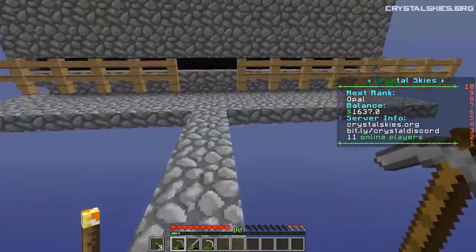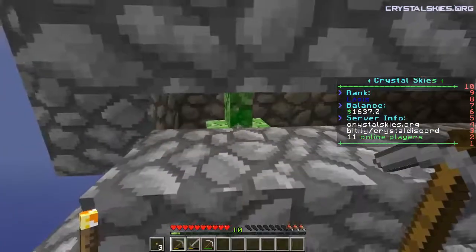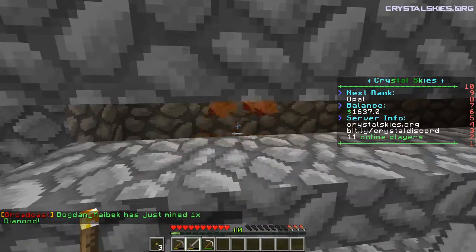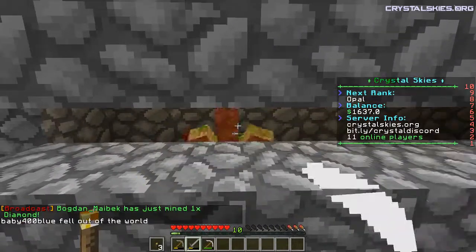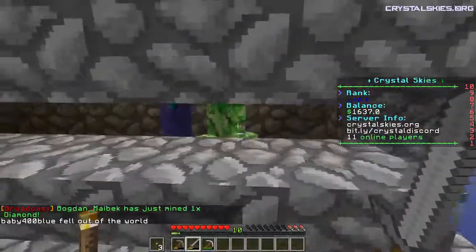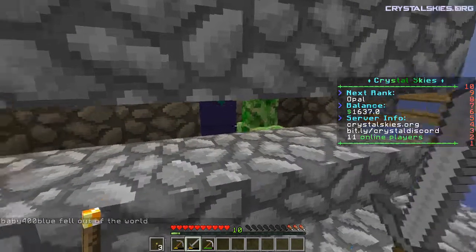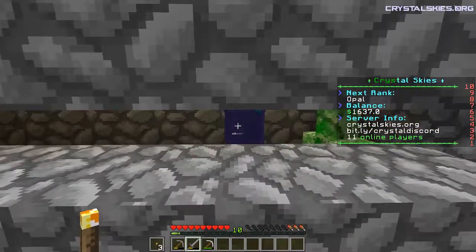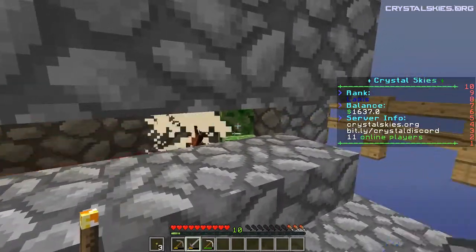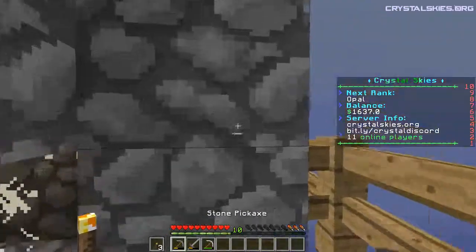Tree! So this turned out rather nice. Hello creeper — you are... I don't think I can sprint anymore. I am down to three food haunches here. Come here, come here! I want to kill you! Why can't I hit you? There we go. Because I'm an idiot, that's why.